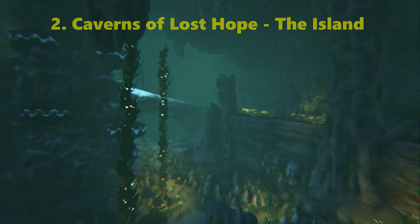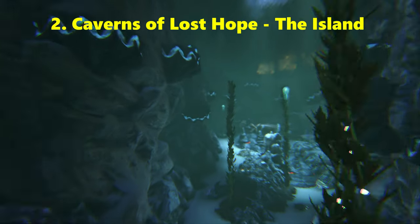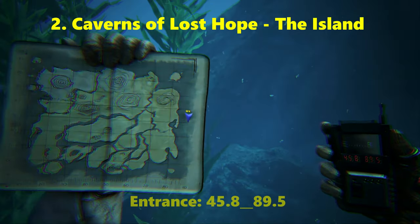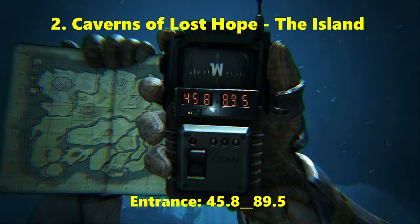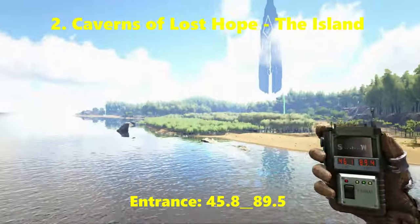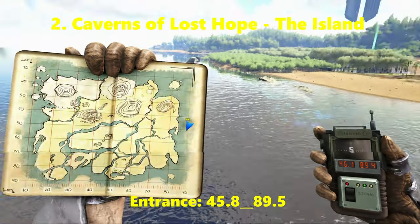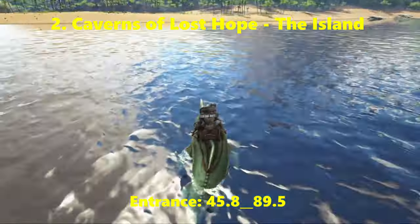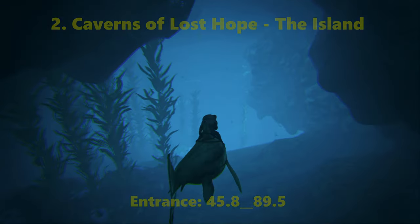Coming in at number 2 on the list is Caverns of Lost Hope from the Island map. Ridiculously high level creatures will spawn in this cave, so it is very hard. Here is the entrance to the cave, and the coordinates are 45.8 latitude, 89.5 longitude. If you follow the vine all the way to the bottom you will find yourself at the front of the cave.